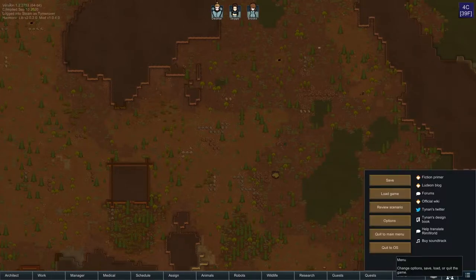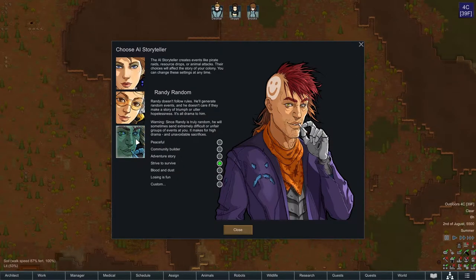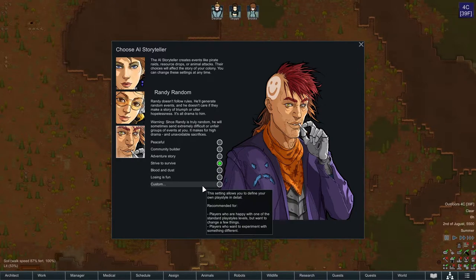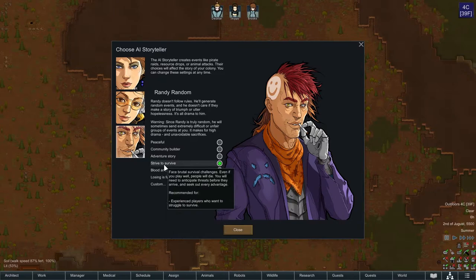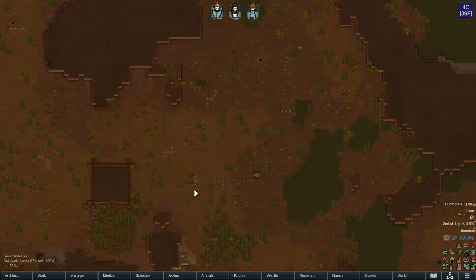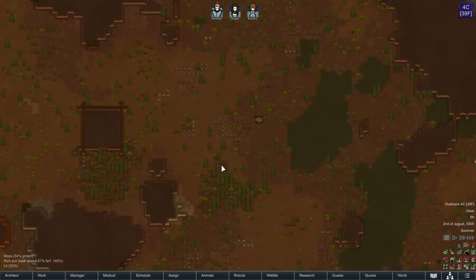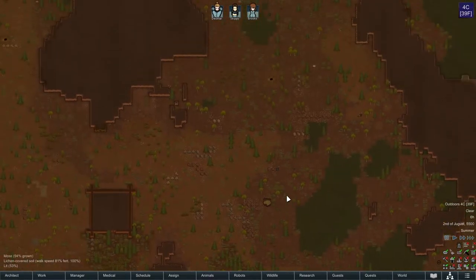We are running on Randy Random this time around. If we take a look at the Storyteller settings, we've got Randy Random — adds a little bit more interesting things to this Let's Play. I am going with the Strive to Survive difficulty setting. They added a Custom option, which is interesting, but I didn't want to go too crazy, especially playing on Randy Random. I kind of want to build a little bit more than deal with craziness, so we'll play it by ear. If we get into a lull, we might bump up the difficulty.